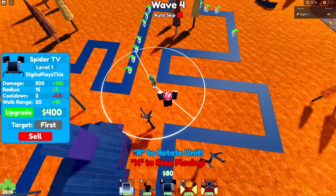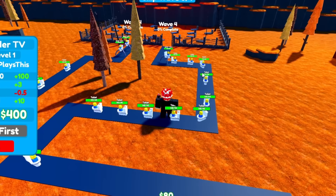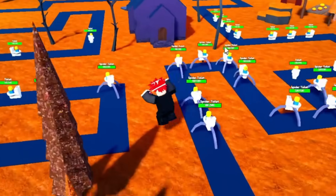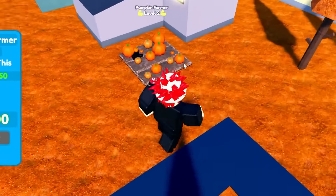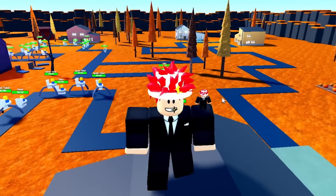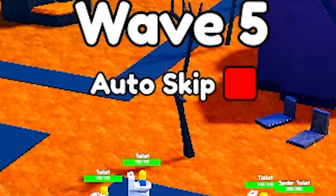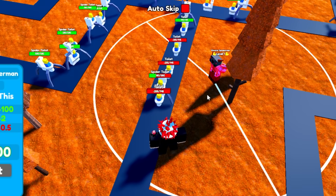This next unit has AOE, interesting. For wave five there's probably gonna be a boss toilet since this is the hardest mode in the game right now. There are a lot of spider toilets. No boss yet — thankfully. The Pumpkin Farmer has more pumpkins now. There's also an exclusive unit I didn't buy, but we're testing what we have. Placed another unit and he actually does pretty good damage for a rare.